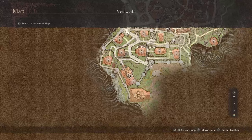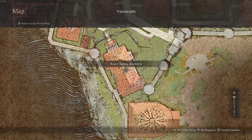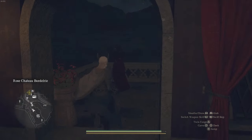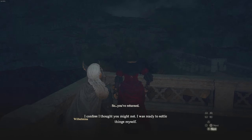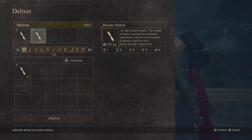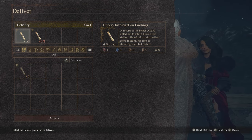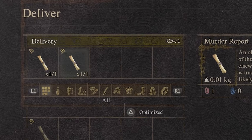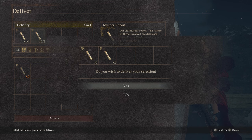Now that you've done that, go ahead and return to the Rose Chateau Bordelry and go back to Wilhelmina. You'll find her on the balcony. When you speak to her she's going to ask if you've returned and you'll be able to give her the things you've collected. You have to give her both of them — it's very easy to accidentally give her one and click deliver. You have to go back and add both of them so it looks exactly like this. If one of them has a zero, she's going to jail. She needs both of these files.